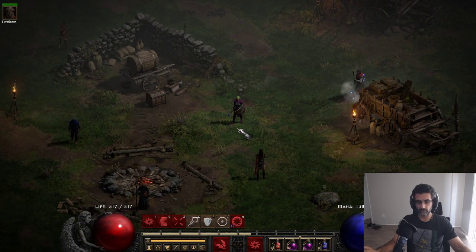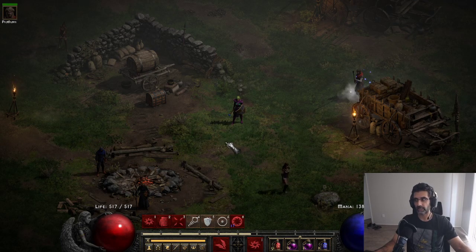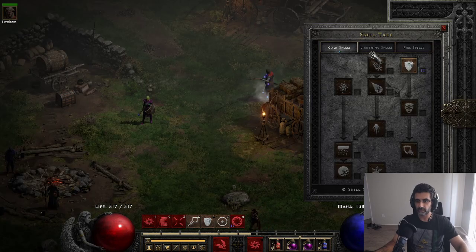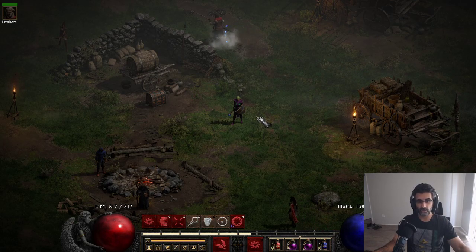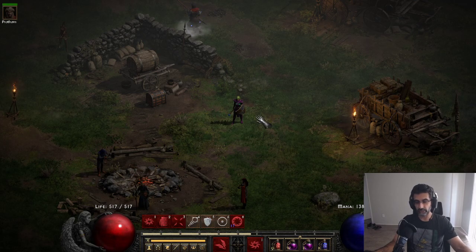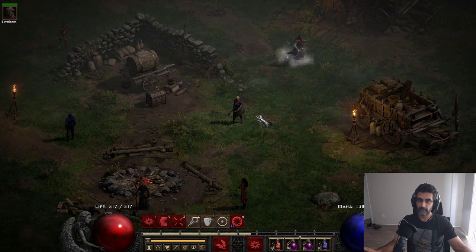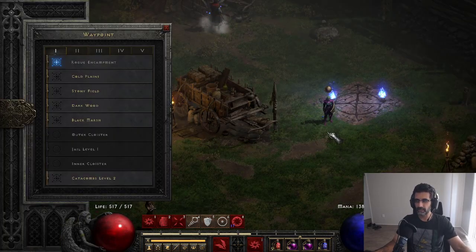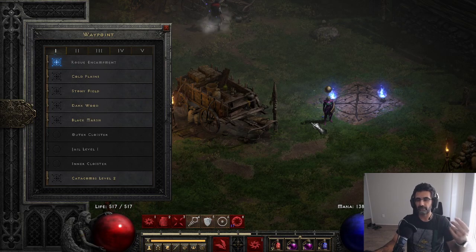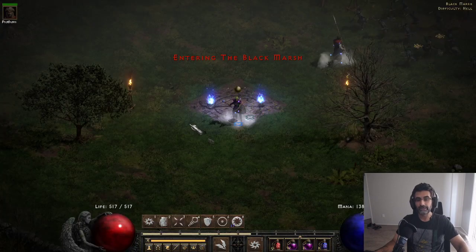What I'll say about this build is it's pretty fast, it's pretty easy. You literally just teleport and Nova Nova Nova. But it's pretty weak in high player counts without Infinity. If you want to do higher player counts, lightning is probably a lot more powerful. But for solo play, for key farming - like I like to do Countess and full clears of Arcane Sanctuary - it's pretty good. It could probably handle players three, but I feel like solo is just much more efficient.